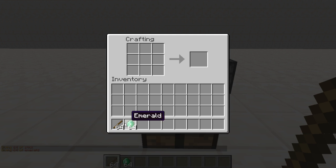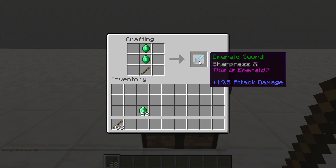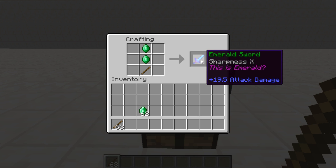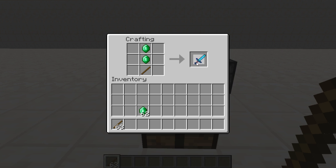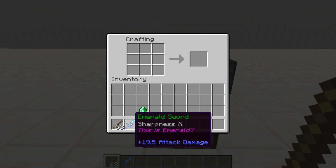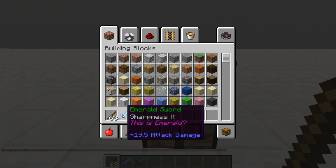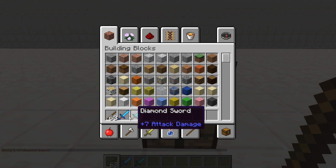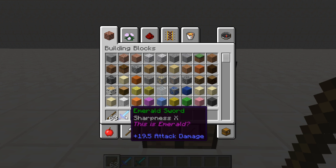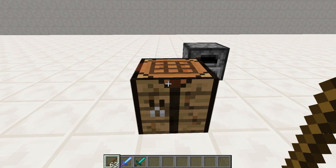Let's go ahead and craft an emerald sword. Bam, there we go — we got the emerald sword. It doesn't exactly look like an emerald sword because that would basically require a mod, but it has Sharpness X. Let's compare this to a diamond sword — obviously there's an incredible difference. Diamond sword has 7 attack damage, while the emerald sword has 19.5, so very useful.